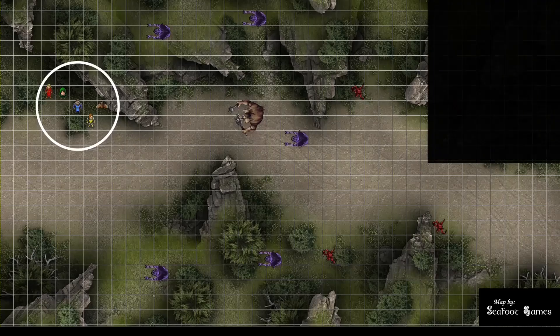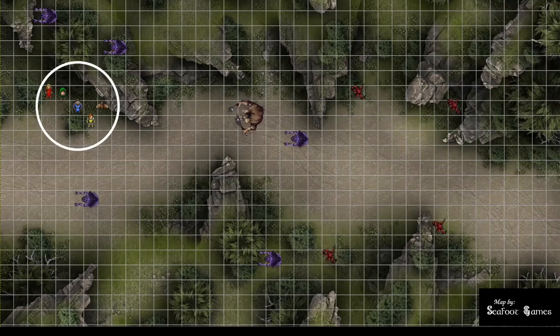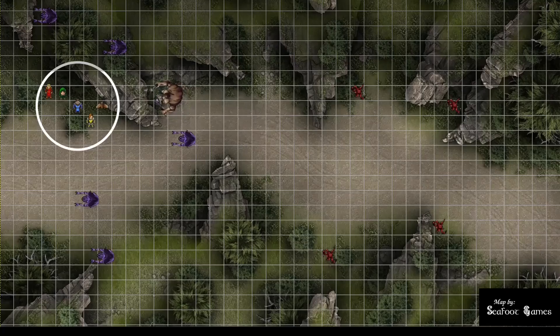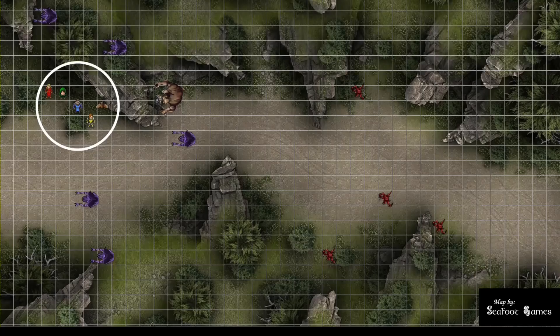Monster turns: the Ettercaps dash into position while the Ettin dodges, waiting for player buffs to settle. One Ettercap gets a nat 1 on a web spit at the fighter — miss. Kobolds move up and shoot at disadvantage due to sunlight sensitivity. A 21 to hit connects for 3 points of bludgeoning damage. That's the full monster round.